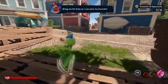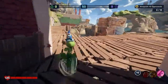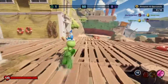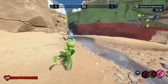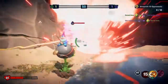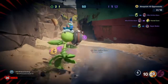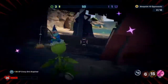Bring me 50 orbs so I can pick my favorite. Vanquish 10 opponents — so we got team deathmatch. Animate 10 opponents, I'm guessing there's a team deathmatch. By the way, that's my favorite zombie character to play as.